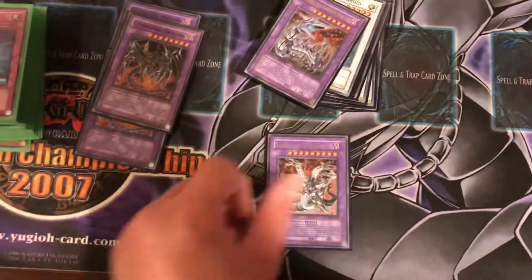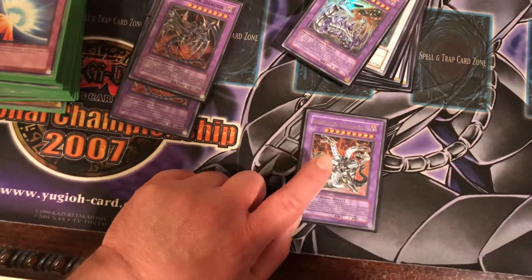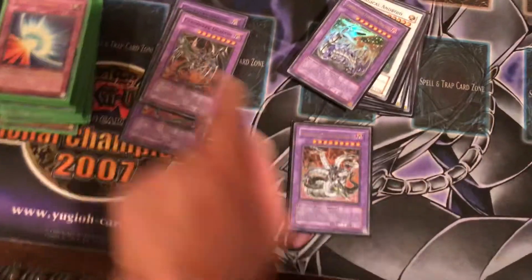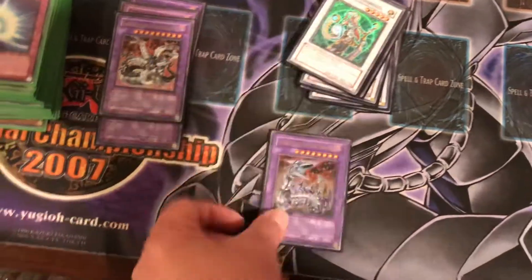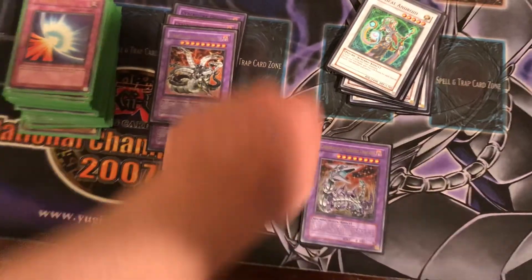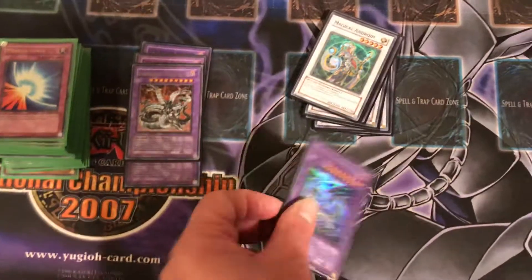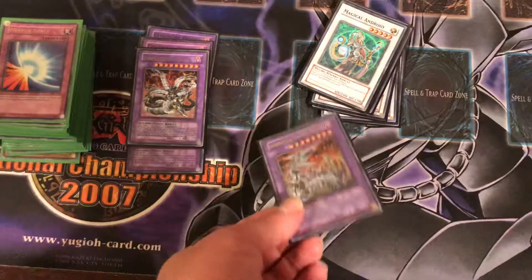Then you got one Chimeratech Overdragon — this monster gains 800 attack per material used to fusion summon it, and it can attack that same number of monsters during each battle phase. Then you got one Chimeratech Fortress Dragon — if you go up against gadgets, you special summon Cyber Dragon, and if they have three or four gadget monsters on the field, you can send your Cyber Dragon and their gadget or machine type monsters to the graveyard, special summon this monster, and it gains 1000 per material used.